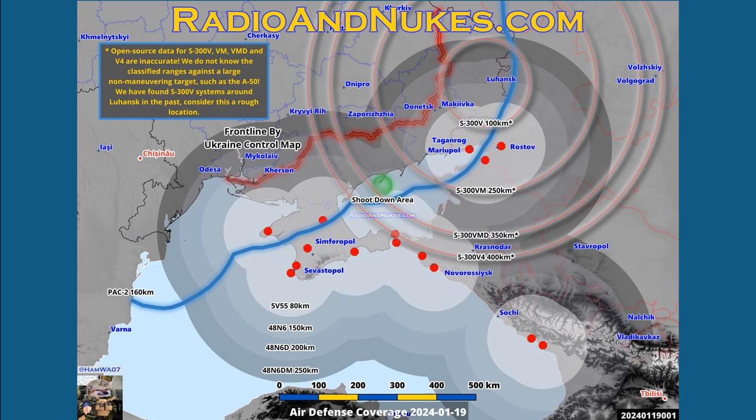We've got this front line here — that is the actual line of control, from the UA control map and the project owl map. We'll start off with S-300 and S-400. We know a big list of the sites and they're all on the map here, the relevant ones.